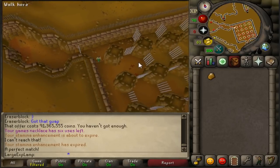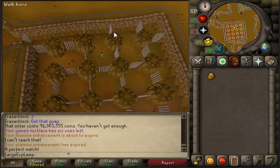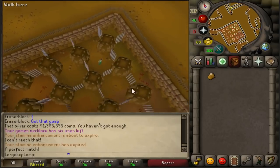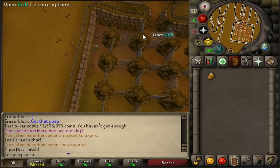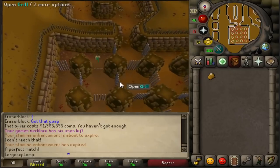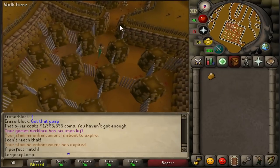Go ahead and take the southern door. Now take the eastern one. Go northeast, then southeast, and then all the way to the south — and you'll be almost home free. Take the northern door in this room, then the western one, then the southern one, and then you're free.